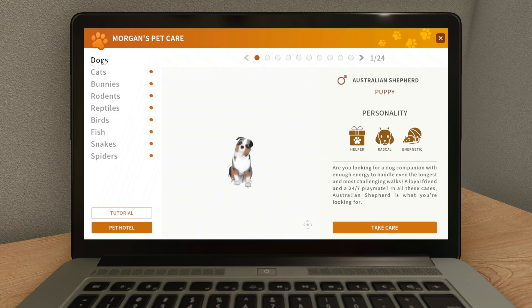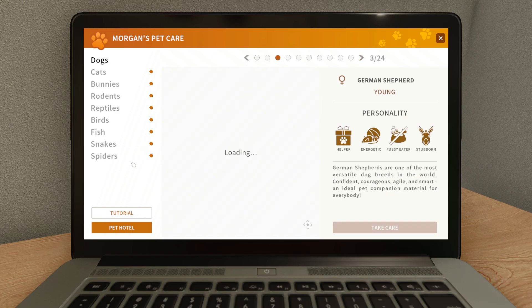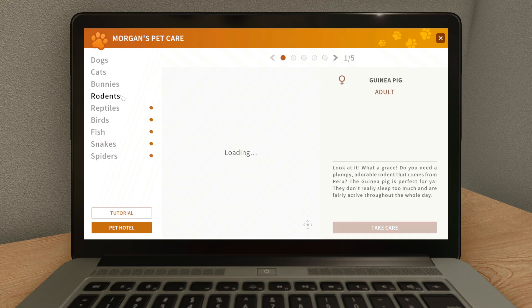Let's check Morgan's Pet Care. Oh my gosh — we're able to get more pets! We can get more dogs, we can get cats, we can get bunnies, we can get rodents. Oh, we can get a guinea pig — so cute! Rat, hamster, reptiles, a bird, fish, snakes...